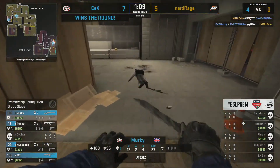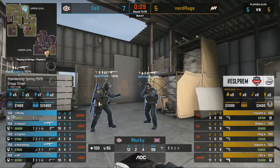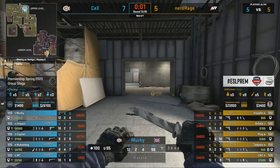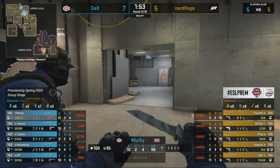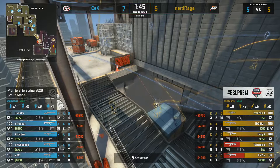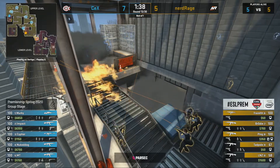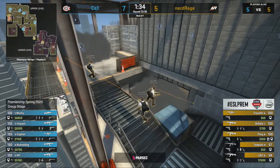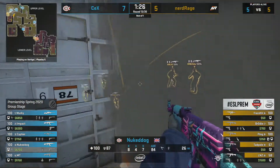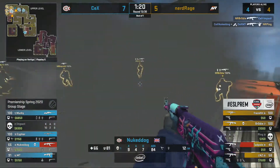Brody gets one spray kill but that's it. One of the big differences between these two teams has been the AWP players — Murky has been super solid, winning clutches and getting kills in difficult positions, while Fraser hasn't been able to have as much impact with the AWP and doesn't even have it this time around. A nade does a nice chunk of damage to Tadpole and lnz as Nerd Rage try their luck back on the B site. Nukedog has been a thorn in their side but he's blinded by a flash for a few seconds.